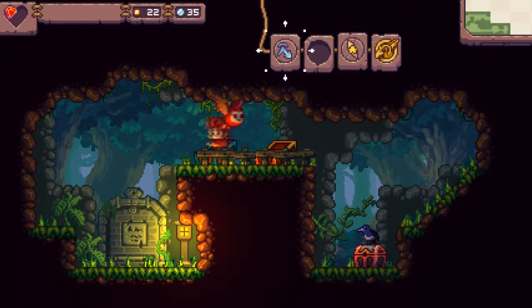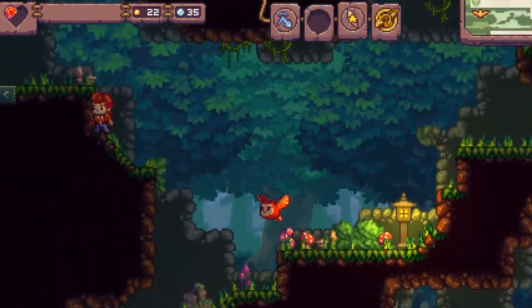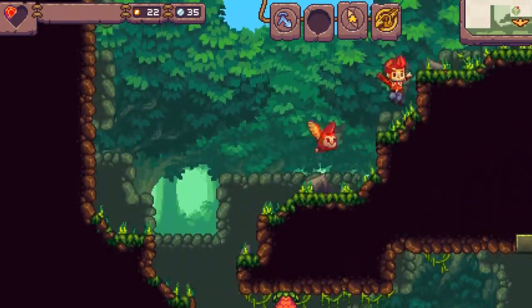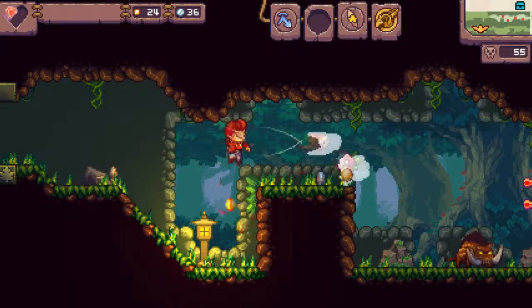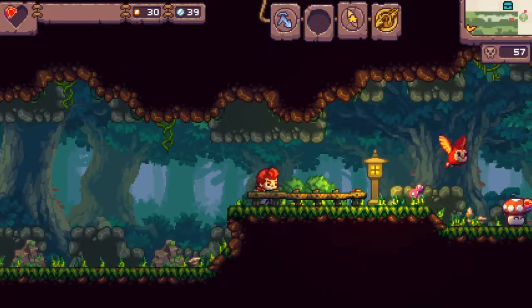He bounces off of objects — sweet! That's a little secret area I think. I knew it was there because of the compass I had. I'm debating on whether I like that medallions break over time. I kind of get where they're going with it, but I don't know if it would be better to have them full time. I guess it makes you push to find more medallions.